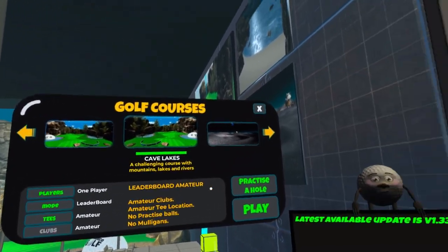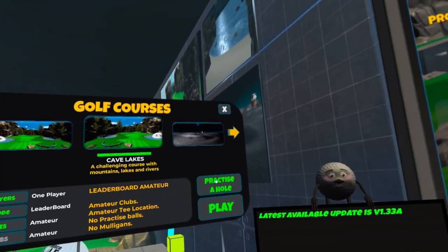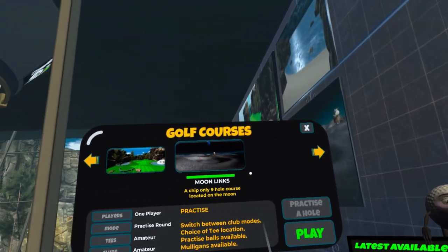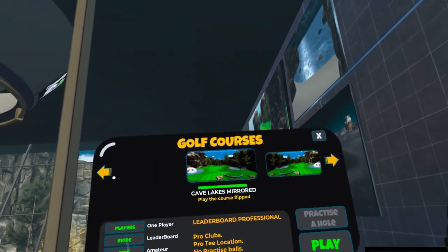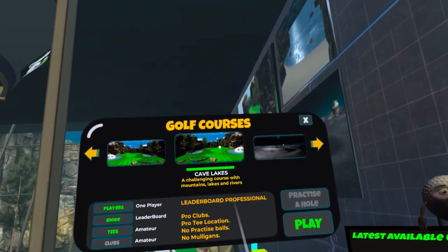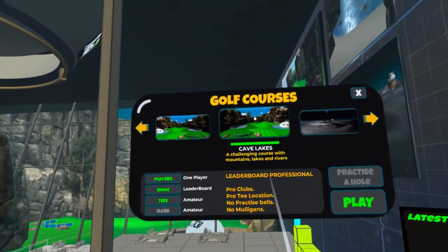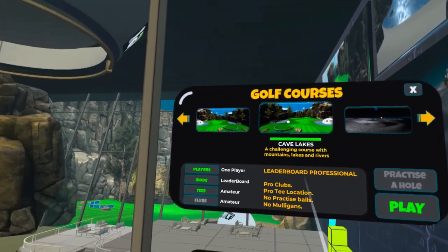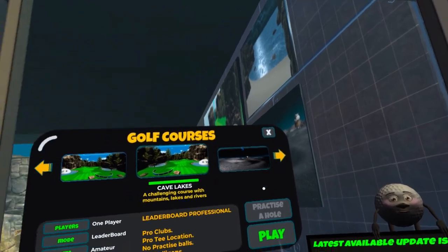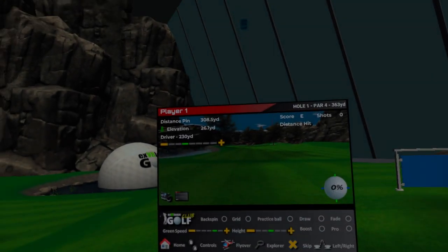So: one player, leaderboard, tees, practice, full play. There's Cave Lakes and a mirrored version — essentially one course, much like Golf 5 E-Club. I'm not sure if I can select how many holes I'm playing; maybe there's a way to do it earlier on but I just didn't notice.